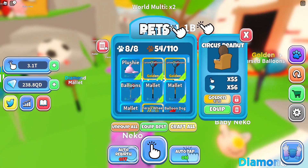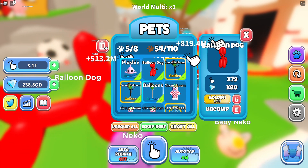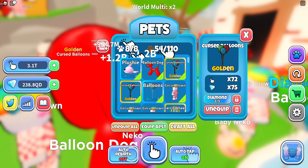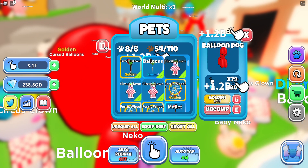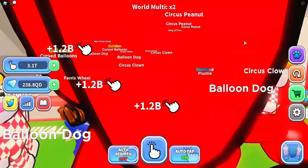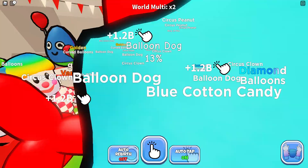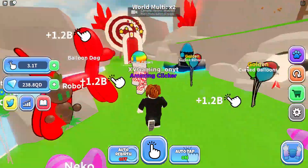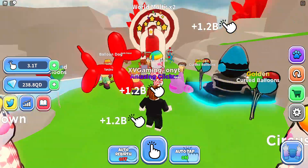Oh, I haven't got that one yet. That's cool — the craft doll. Okay, I can't craft it. My diamond plushie is almost as good as this balloon dog. Circus clown. Oh wow, these are really good. So they added a new egg and the pet index. I think that's it.